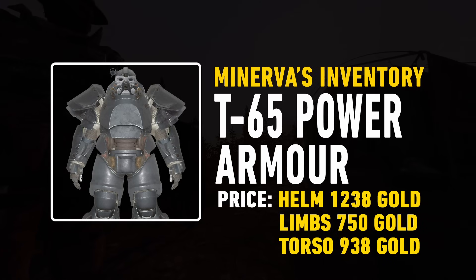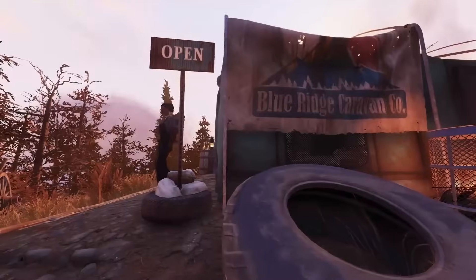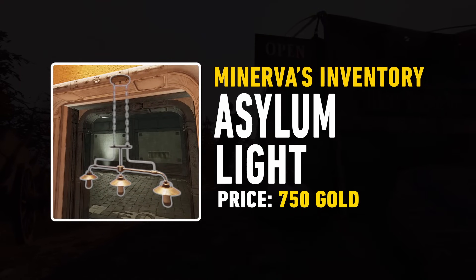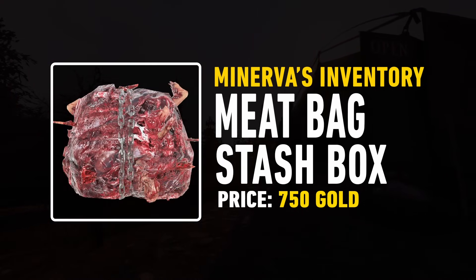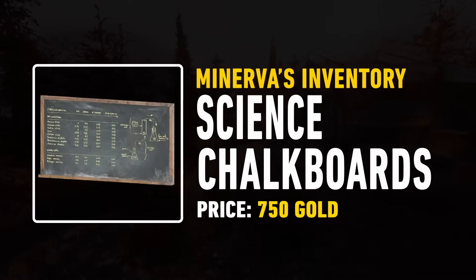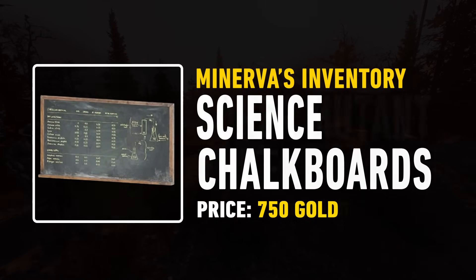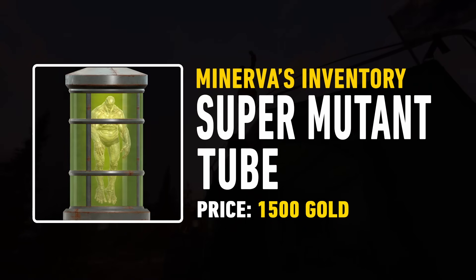Finishing off the T-65 set, you can get the torso for 938 gold bullion. Moving on to the camp items, we start off with the Asylum Light for 750 gold, then the Meatbag Stash Box for 750, the Science Chalkboards for 750 as well, and the last camp plan is the Super Mutant Tube for 1,500 gold bullion.